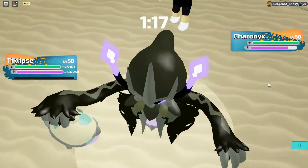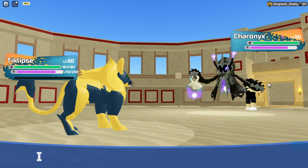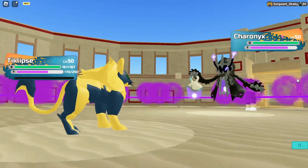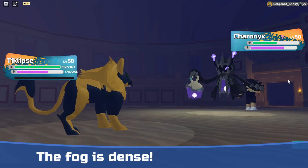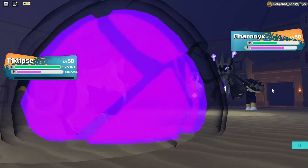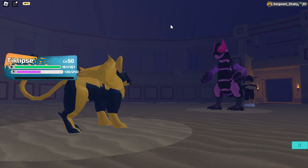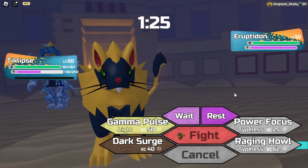I'll go for a Dark Surge, maybe go for a flinch here — but no, they avoid it. Apparition, huh. Very interesting. We land the Dark Surge now — does it flinch? No it does not. Now Fog comes in — I don't remember what Fog does, but it definitely benefits Spirit types. Land another Dark Surge and it goes down. I was getting kind of worried there, because I remember a while back I lost to a Cherry Onyx because I didn't know what the heck it did.